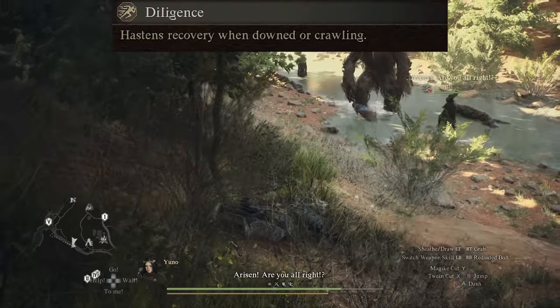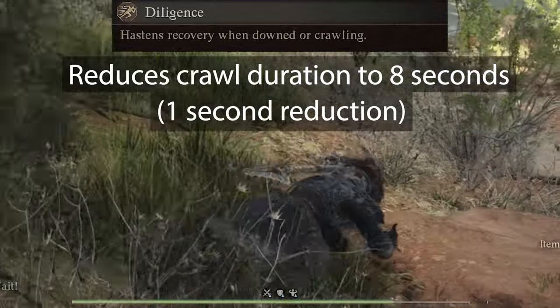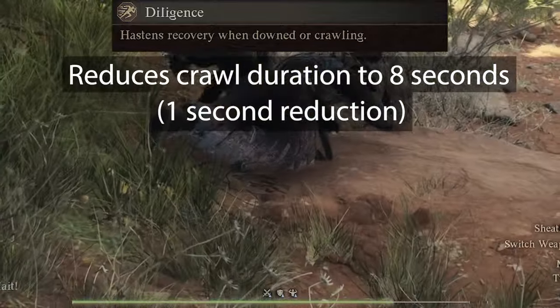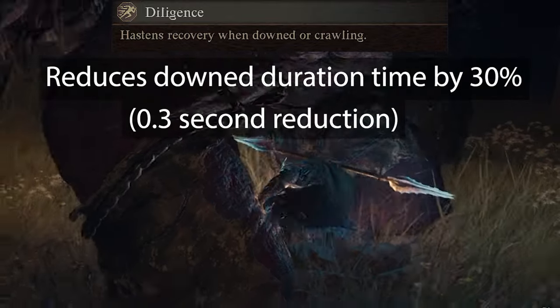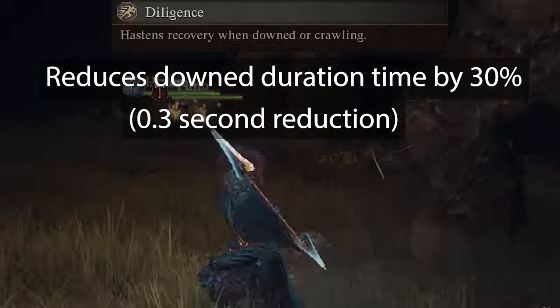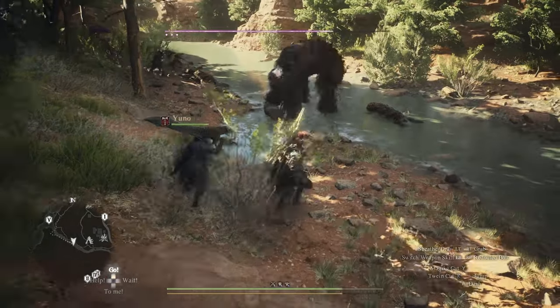Finally at rank 9 we have Diligence. Diligence reduces your maximum crawl state duration by 1 second to 8 seconds, and also reduces your maximum down state duration by 30%, or 0.3 seconds. Generally speaking, your pawns should help you up long before the 8 seconds have passed, and the reduction in the down state is too short to be noticeable.